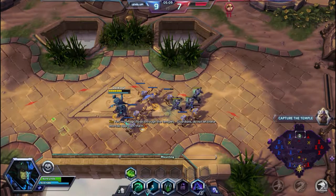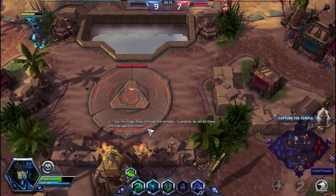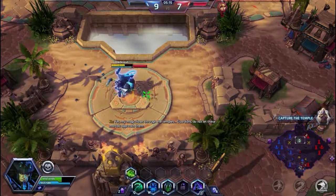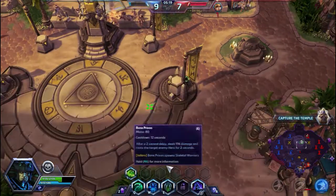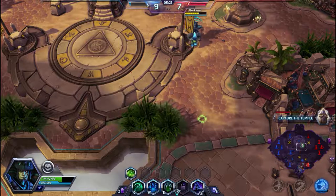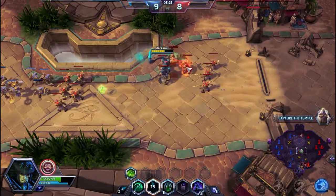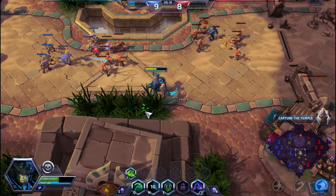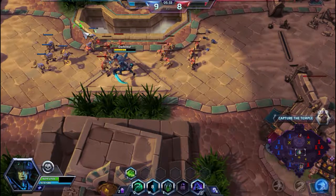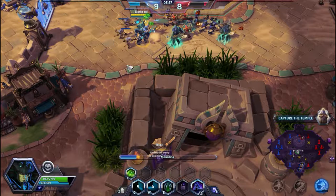The temple has spawned in the bottom lane, we are gonna go ahead and rotate. We're gonna pick up Vision on our way down. Li Ming looks like she's gonna stay top and deal with that minion wave. So we are gonna go down and help the friendly team — although I don't think they need it. So we'll go ahead and push out mid. It looks like they have this under control actually, and Li Ming is just gonna sit there and soak top.